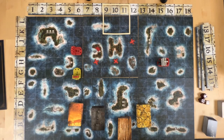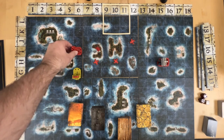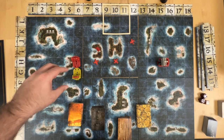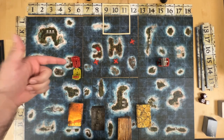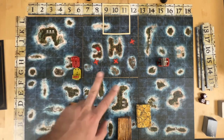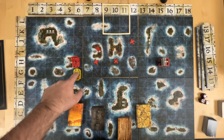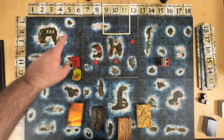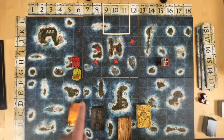The only thing with attacking: if you move here and decide to attack, after the attack is done, if you don't sink the ship, you cannot move and attack that same ship again with this ship. If you have a second ship, it can move and attack this one. You just cannot attack the same ship twice in a turn.